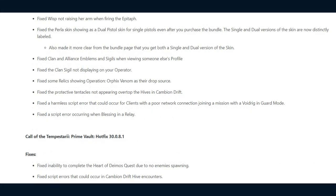Fixed Wisp not raising her arm when firing the Epitaph. Fixed the Peerless skin showing as a dual pistol skin for single pistols even after purchasing the bundle — the single and dual versions of the skin are now distinctly labelled and the bundle page now makes clear that both versions are included. Fixed clan and alliance emblems and sigils when viewing someone else's profile, and the clan sigil not displaying on your Operator. Fixed some relics showing Operation Orphix Venom as their drop source, the protective tentacles not appearing over Hives in the Cambion Drift, a harmless script error for clients with poor connections joining a mission with a Void Rig in guard mode, and a script error occurring when blessing in a Relay.